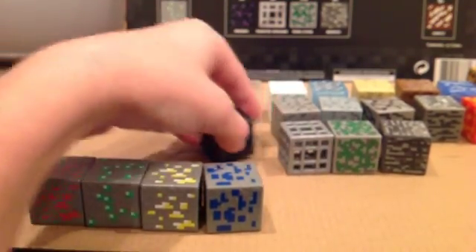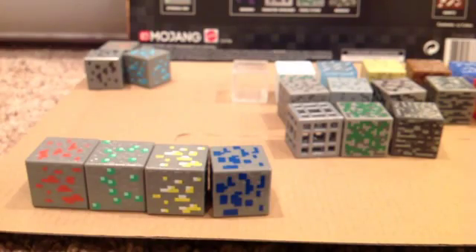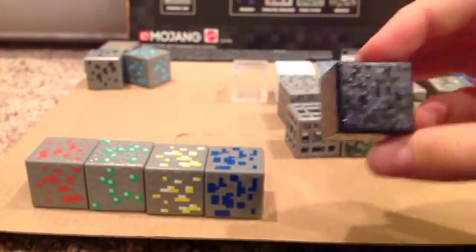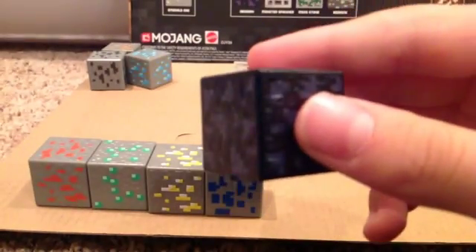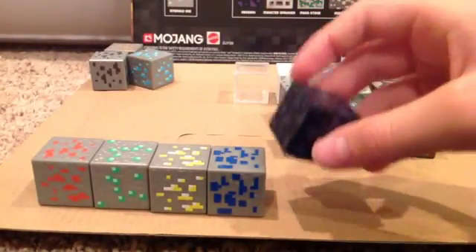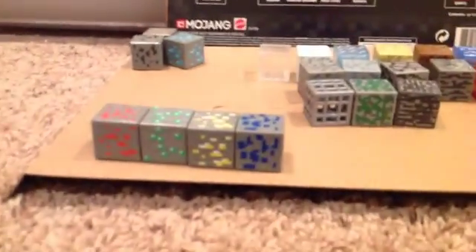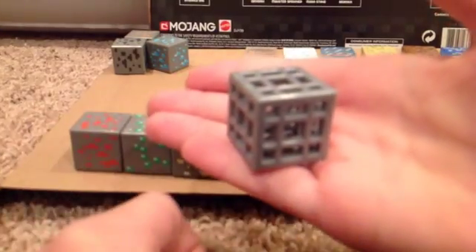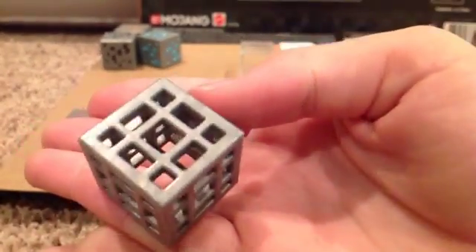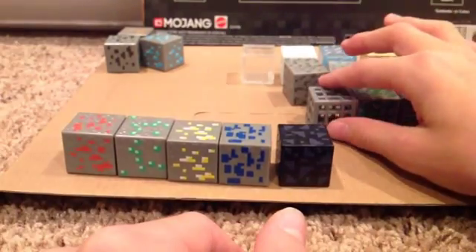They're smaller than the actual Minecraft blocks from the toy action figure sets, which haven't been released in a while — not new ones, really. But we have this cool obsidian block here. There we go. Awesome. It comes with this right here, so that's cool. This monster spawner — that's cool. This is pretty new too, but this actually just got released with the Minecraft Minifigures Series 4.